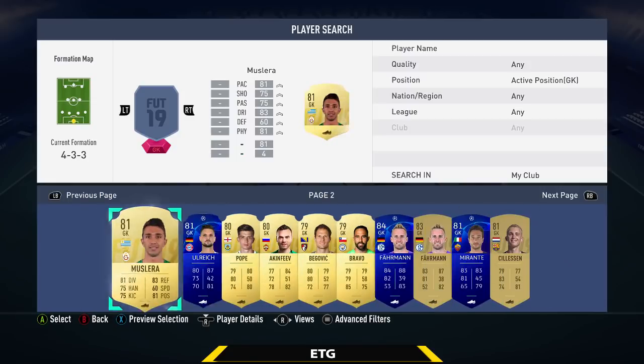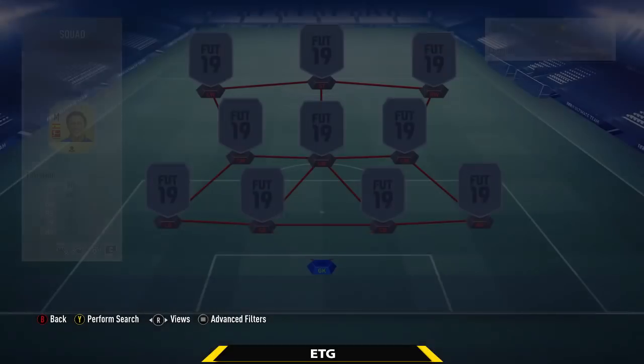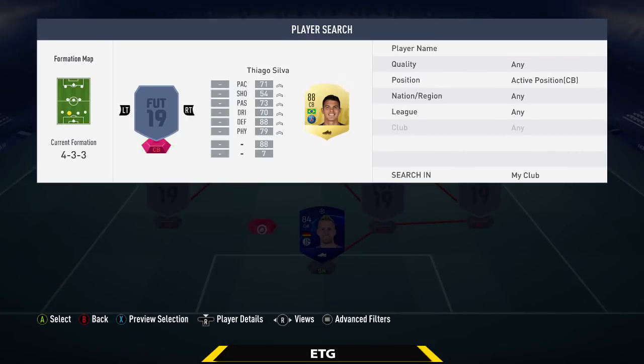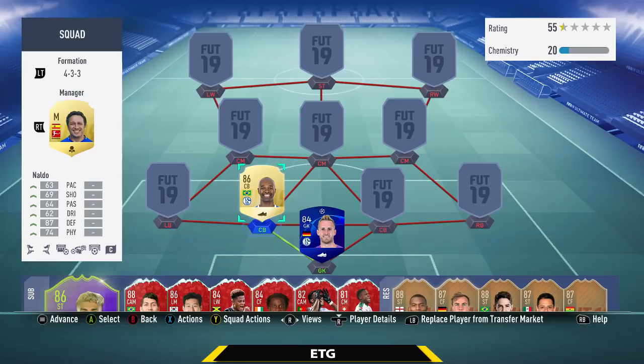The goalkeeper is going to be from the Bundesliga — we're going with the UCL Farman. A really good goalkeeper. He's 6 foot 6, so huge, and only about 7k. The center back on the left hand side is going to be another Bundesliga player, Naldo. Also 6 foot 6. Not the best pace but above 60 is fine. He has 86 marking, 90 stand tackle, 85 slide tackle, and only 45 jumping — but being 6 foot 6 you really don't need much.